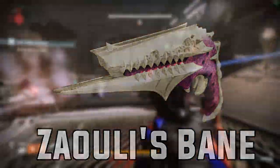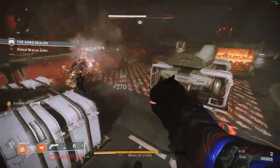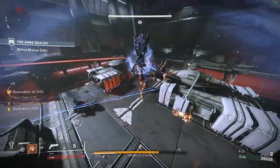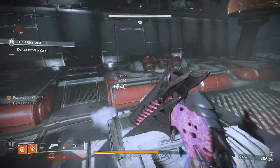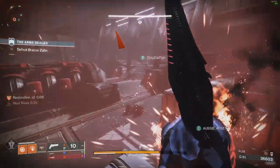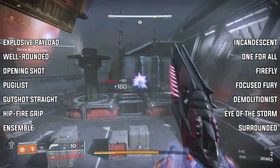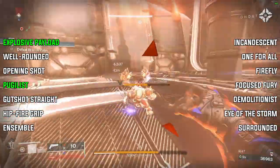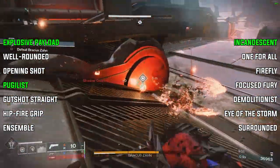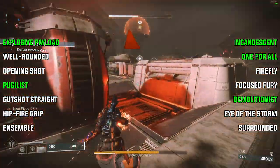And the number 1 slot goes to Zauli's Bane. Zauli's Bane is an adaptive frame solar hand cannon that can be focus farmed from the King's Fall raid, and it can also be crafted. This fantastic hand cannon can roll with some solid perk combinations. Most importantly, you can run Incandescent on it, making it perfect for solar scorch builds. In column 3, the best perk is Explosive Payload, but if you're using a melee build, Pugilist isn't too bad either. In column 4, Incandescent is great for a scorch build, but if you're not running a scorch build you can also put on One for All, Demolitionist, or Firefly.